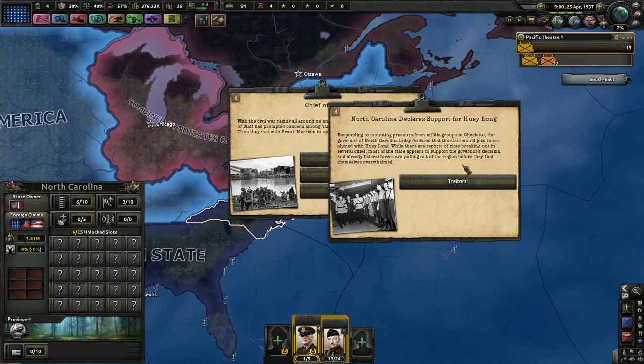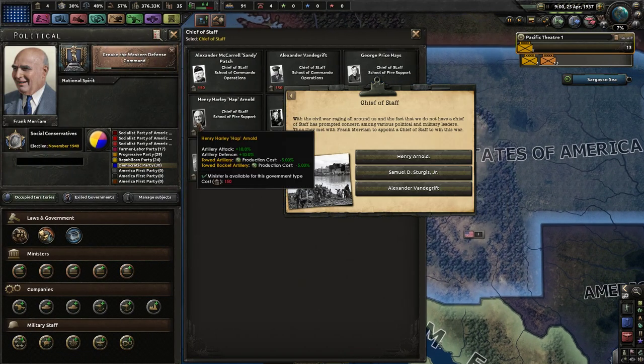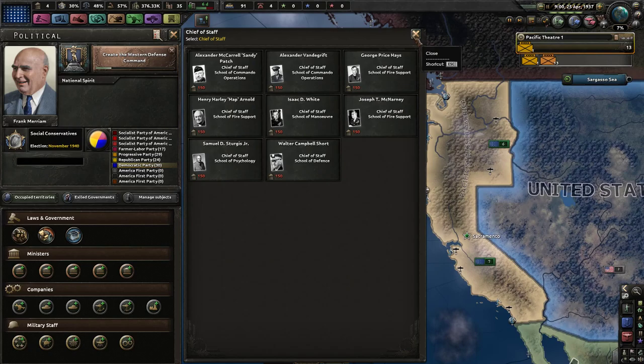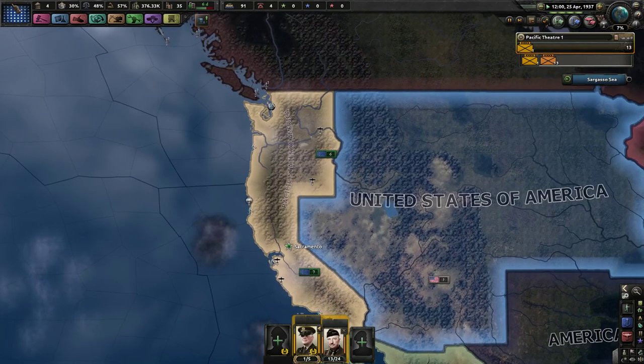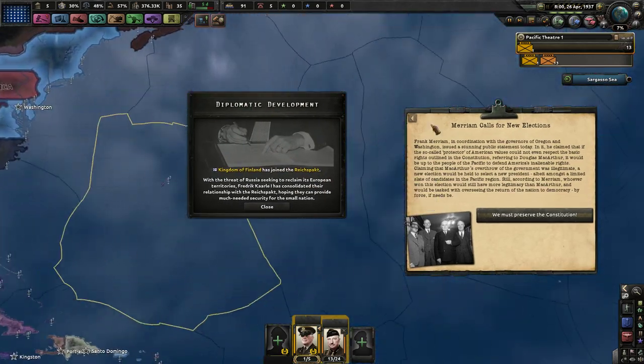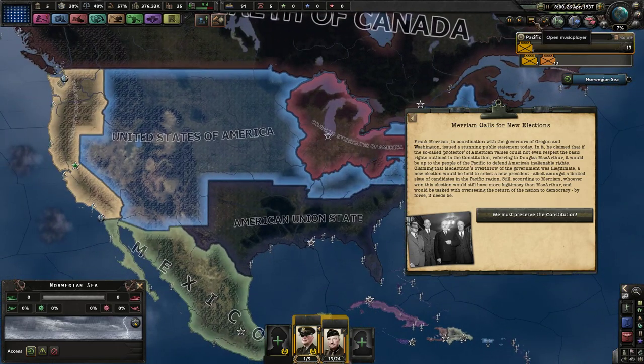North Carolina declares support for Huey Long — one should expect so. We should choose our chief of staff. Our choices are Henry Arnold, Samuel D. Sturgis Jr., and Alexander Vandegrift. Samuel D. Sturgis Jr. gives division organization and recovery rate — that's a good one. Arnold is artillery production cost, which is good, plus artillery doctrine. We don't even have special forces, so I'm going to go with Samuel D. Sturgis Jr. for now. Some nations' appointments to various positions have a hefty effect on your politics.